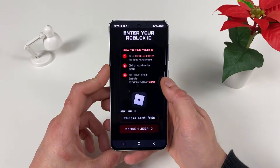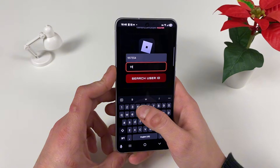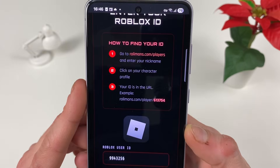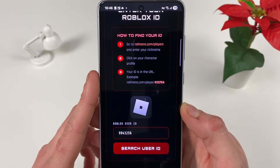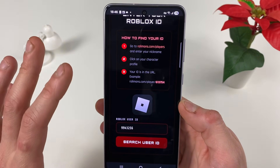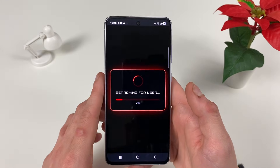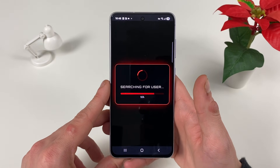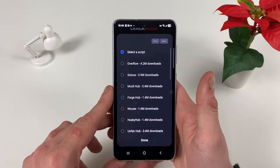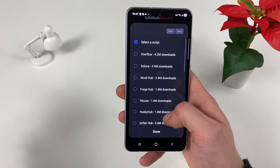What we need to do is simple: enter our Roblox ID. If you don't know your Roblox ID, go to this website, enter your Roblox nickname, copy the whole link after you click on your character, and paste it here. Tap on 'Search User ID' — it will extract your Roblox ID. Then you need to select a script — you can select basically any script you want.